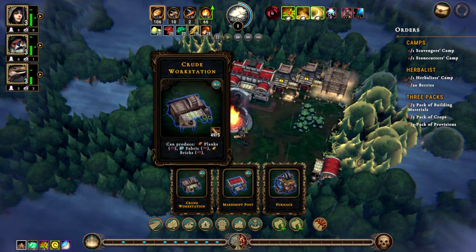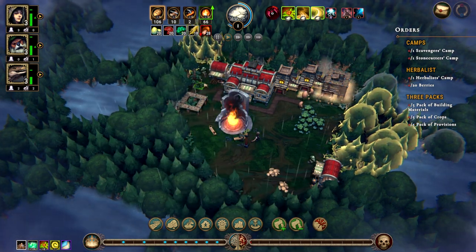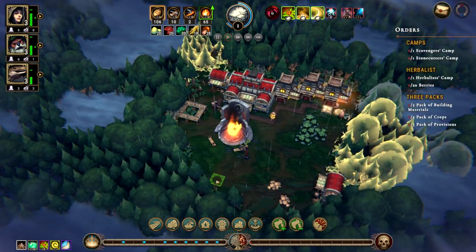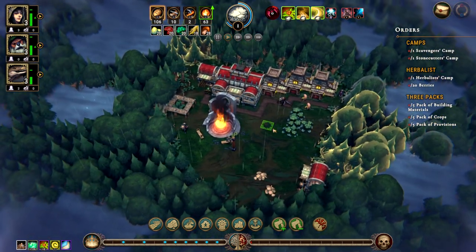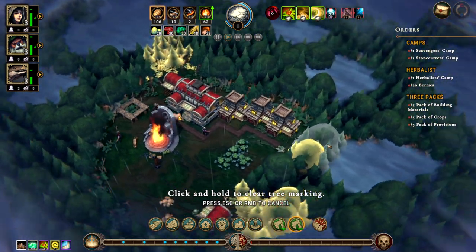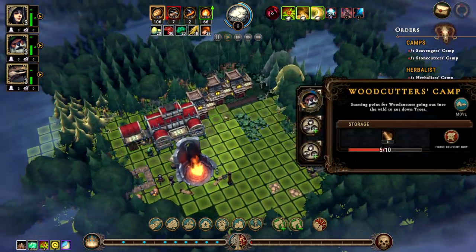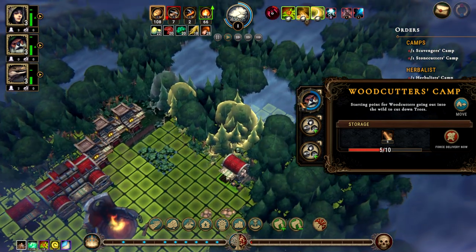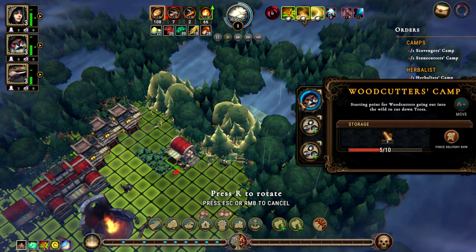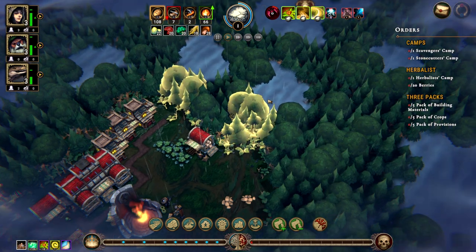There's the furnace — we have a root workstation where we make planks. I'm probably going to need to get one of these pretty soon. People will be working over at the scavenger camp. I need to get a stone cutter, but I'm going to wait until we find some stone. Let me remove some of these and see if he's in range. I might have to move him over a little bit. We'll put him right there so he's in range of both these things and can get both of these things opened up. Hopefully we'll find some stone in there.